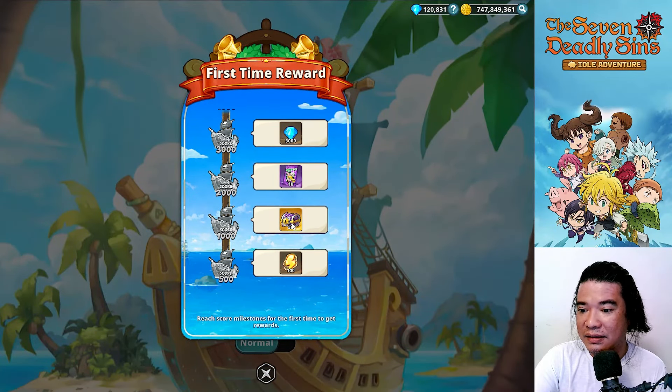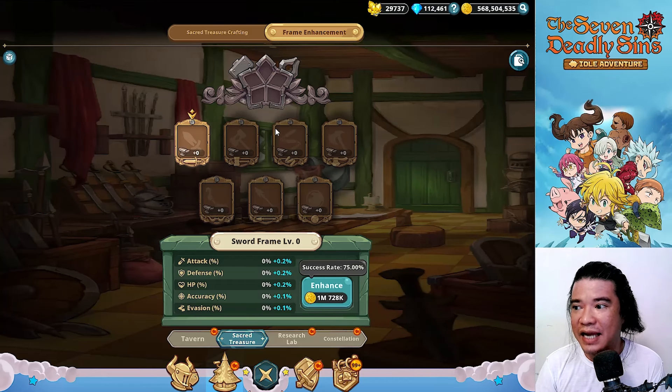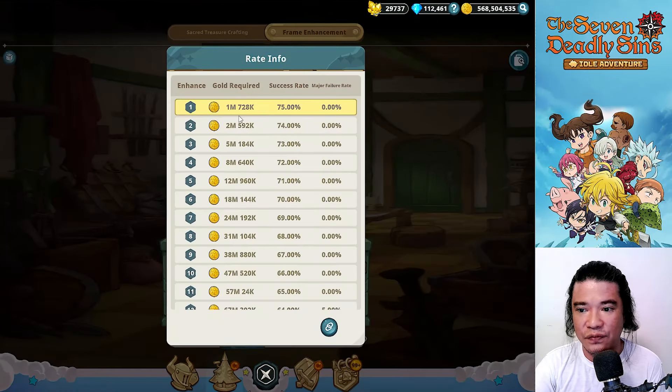Finally, we have the frame enhancement. To access it, navigate to the tree icon, then to Sacred Treasure, and next to the sacred treasure crafting you'll find the frame enhancement. Let's check it out — on the frame enhancement we have the rate info.